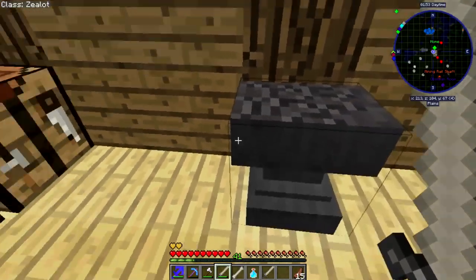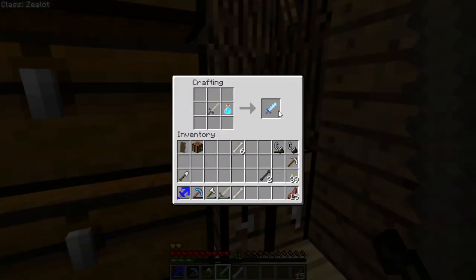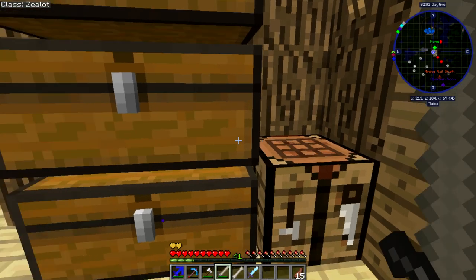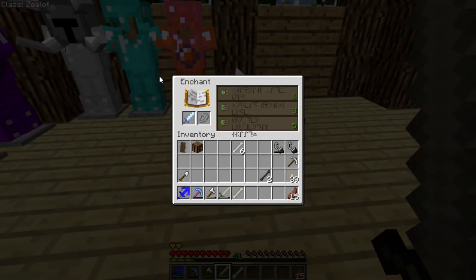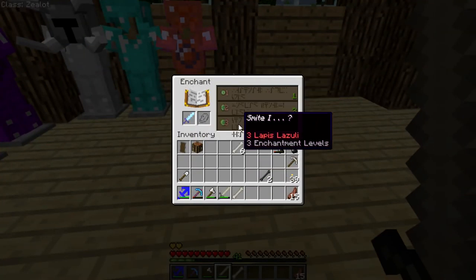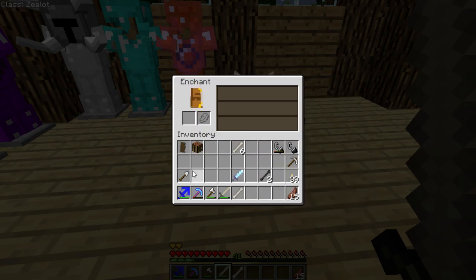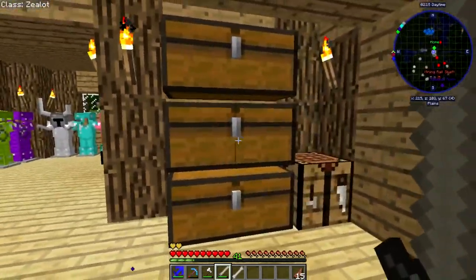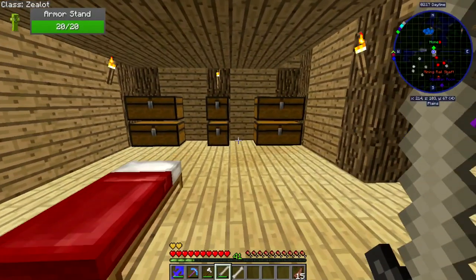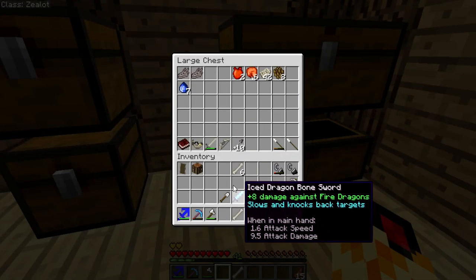So we made a new one and we're going to craft it together so we can make the ice sword. It does a lot more damage. Let's see what enchantments we can give it — smite, smite, smite, Bane of Earth. I don't like any of those and I don't have any bookshelves, so we'll wait on enchanting it.